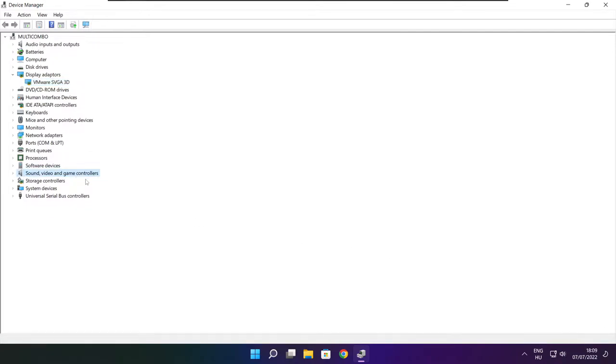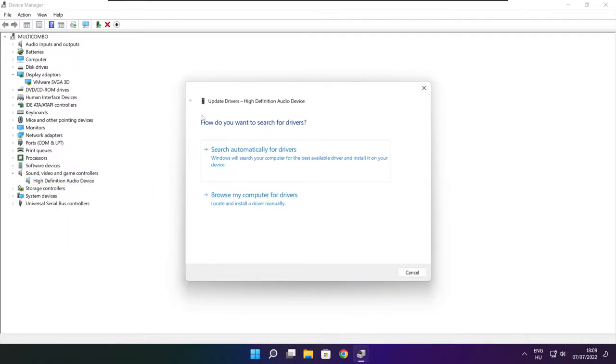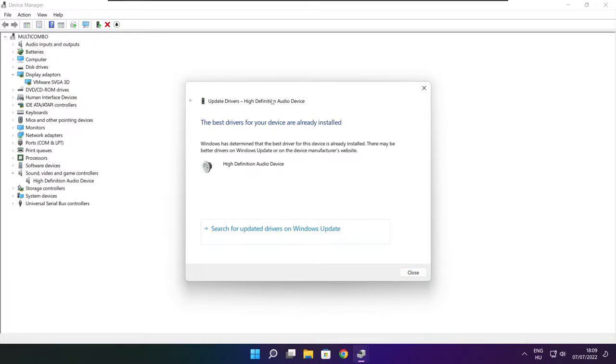Click sound, video, and game controllers. Select your audio device. Right click and update driver. Search automatically for drivers. Wait for installation to complete and click close.